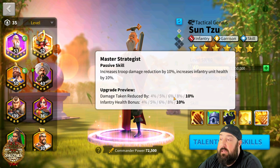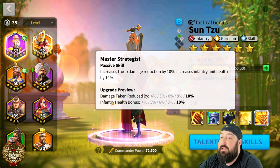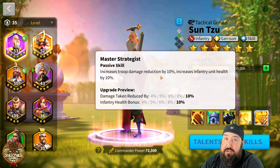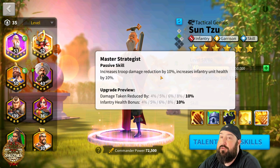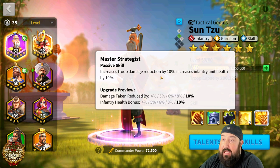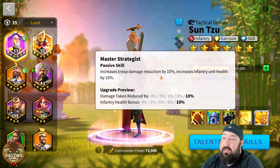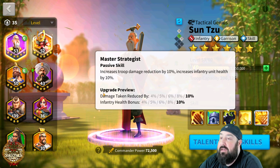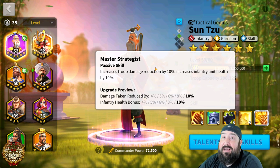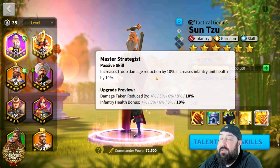The third skill is arguably one of Sun Tzu's top-tier skills. It increases troop damage reduction by 10% — and this is all the time, not a percentage chance and not just when you cast a skill. In a one-to-two minute fight, every single turn you're cutting incoming troop damage by 10%. For example, if it's a 2,000 damage hit, that's 200 saved per turn; multiplied by 60 turns, that's 12,000 damage reduced — equivalent to several nukes just from this one passive.